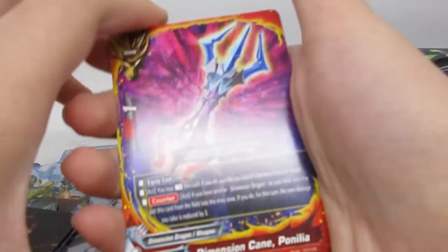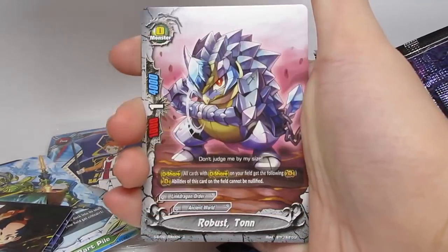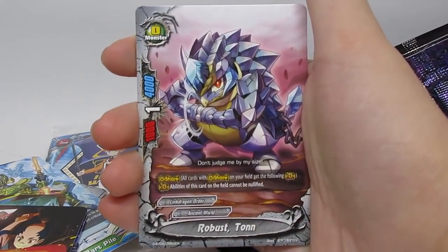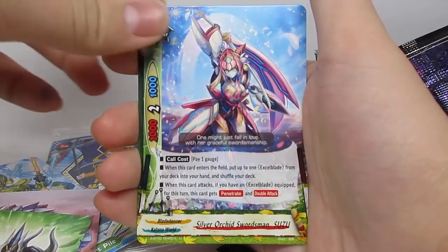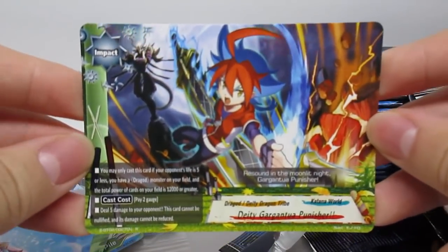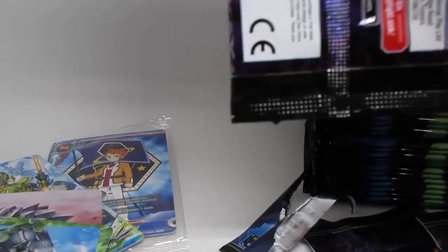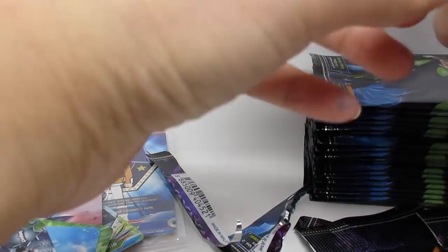Moving on — we've got Dimension Cane, which I believe was used in today's episode. We've got Robust Tawn, which is pretty nice. We've got Namari again, Suzu — really nice, you search out your impact or your item. And we're going to get DD Gargantua Punisher for Katana World. It's kind of weird how they all have the same name, but in a way it's also kind of cool.